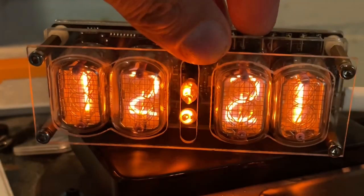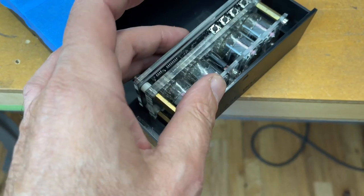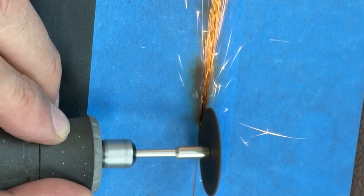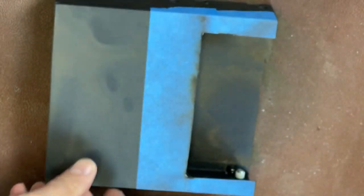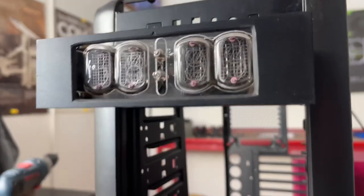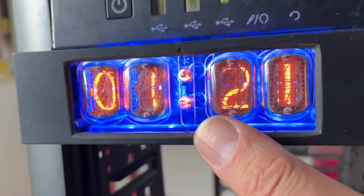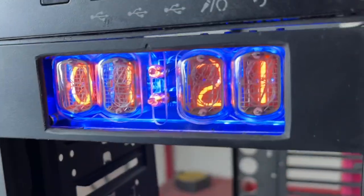In part one you saw this Nixie clock arrive from Ukraine. It will reside in one of the five-and-a-quarter bays in the front, and I bought this five-and-a-quarter bay drawer off Amazon, which is really slick. These bay drawers will allow you to add your own custom bay mods, and that's if your PC case even has optical drive bays.